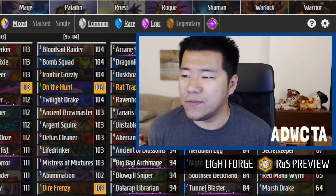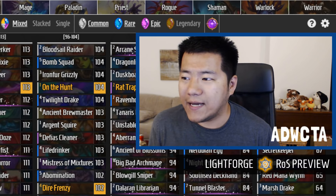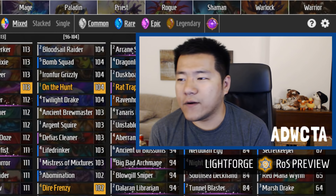Welcome back! We are now doing Hunter. This is the Rise of Shadows preview for card valuation. I am Adwikta, and there is no Murphs right now because Murphs is out until the expansion launches. I am doing this all by myself, and I get to do his favorite class, which is Hunter. Even though the meta is going to be more supportive of high aggression than ever, that's true of all classes.